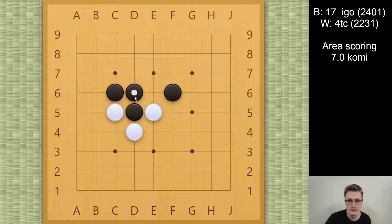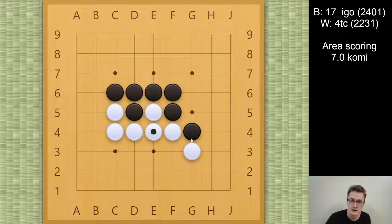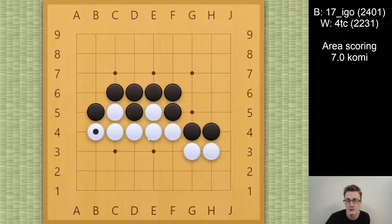Lately I've been playing a lot of this variation as white, where you go for the Atari and Tiger's Mouth. I made a whole video about this, where I showed one variation where black just connects and goes into this endgame, which is some pretty natural moves. Then there is only one way for black to keep this endgame at draw, which is to find this hanging connection.